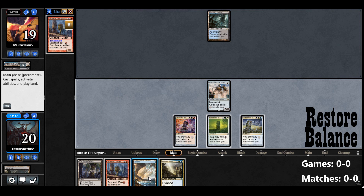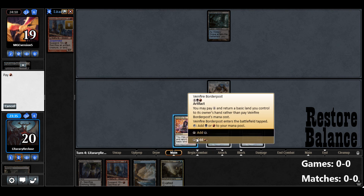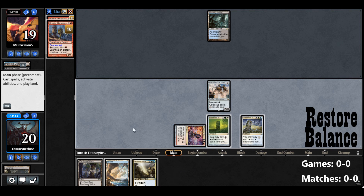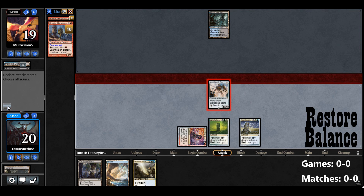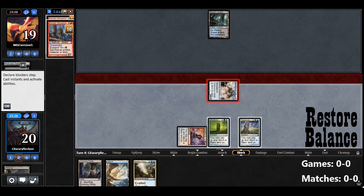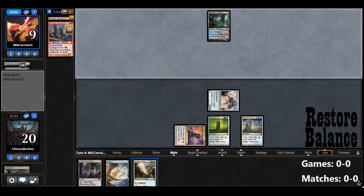We do have a Cascade Spell — we're not going to play that now because of Metalwork Colossus. So let's Suspend the 2nd Gargadon and swing for 10, see if they have anything. Opponent goes to 9. This could be a thing that can happen now.